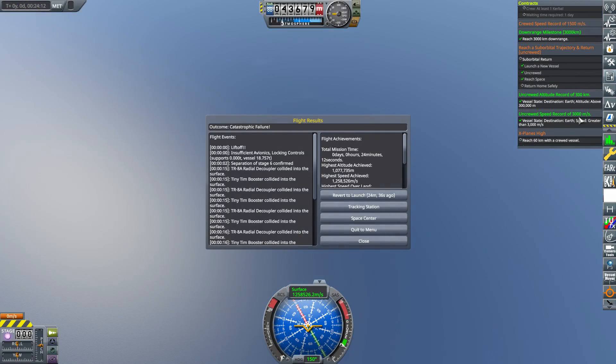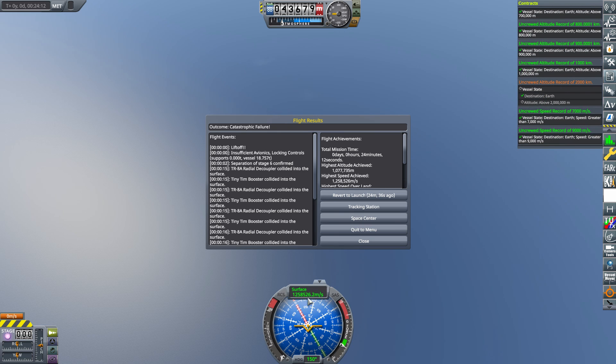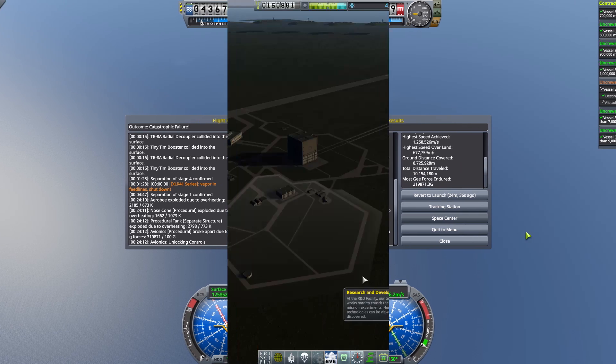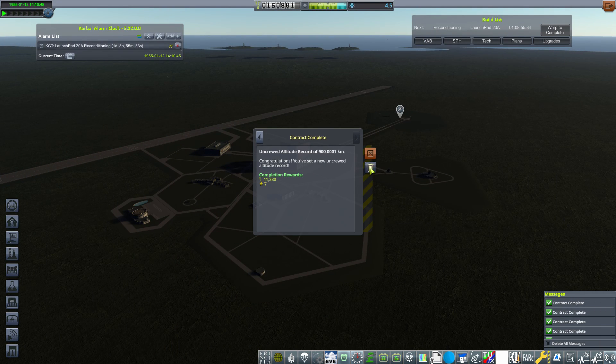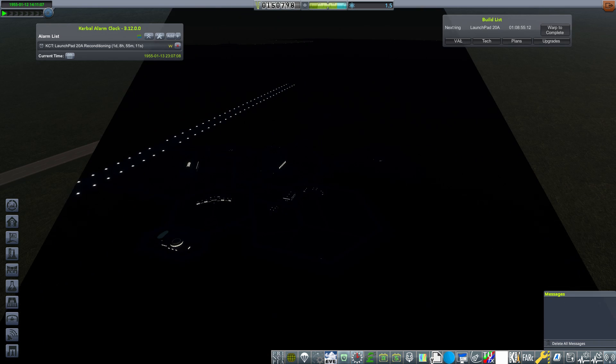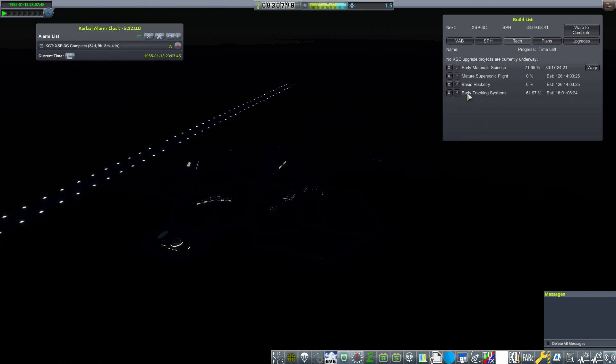With all engines burning to completion, you can really see this is one capable rocket. We ended up hitting somewhere around 4,000 to 4,500 kilometers downrange and a bunch of altitude records. With that really very successful flight, we ended up with a good chunk of funds, so it was time to start investing and improve our capabilities.